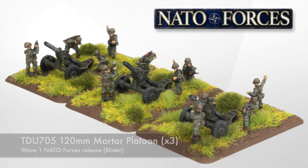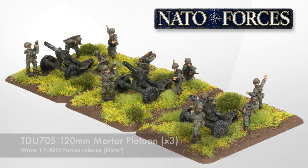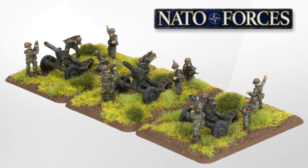Dutch forces also get a new blister in this wave — a 120mm mortar platoon. This contains three heavy mortars and their crews, plus three medium bases to mount them on. These mortars are an alternative to the M106 mortar tracks and can be towed by their own armoured transports, though the transports aren't included in the blister.